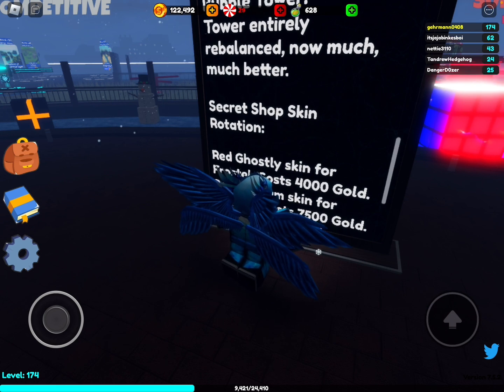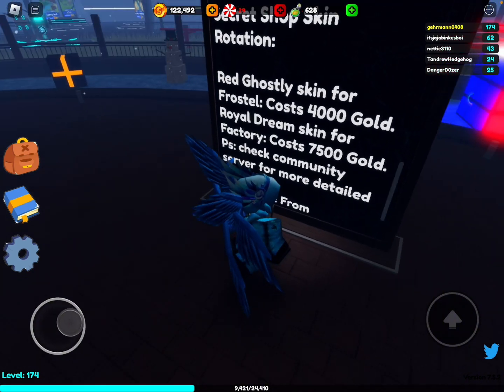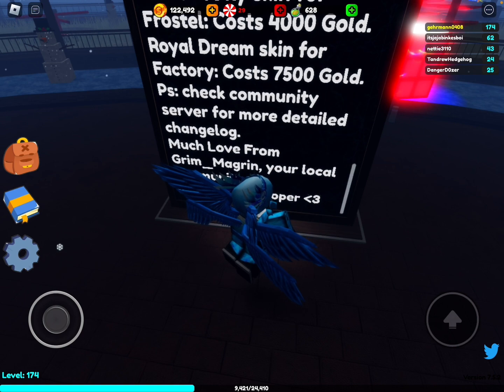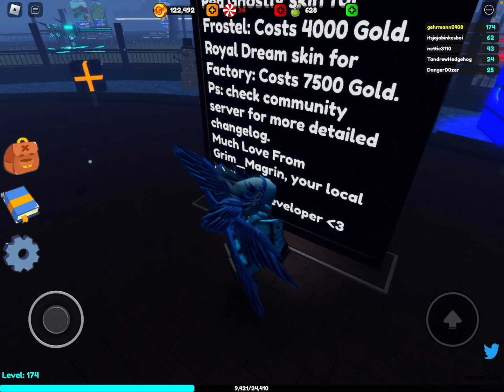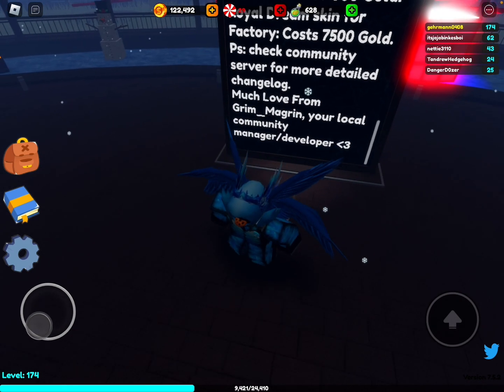There's also a secret shop skin rotation. The red Ghostly skin for Frost Oil is 4,000 — a bit overpriced — and Royal Dream is 7,000. Fair enough, it's a premium skin service. That's about it for the more detailed change log.